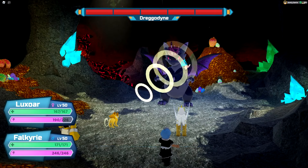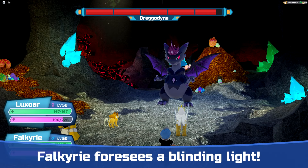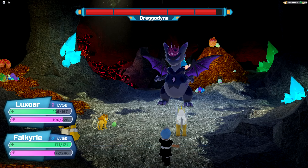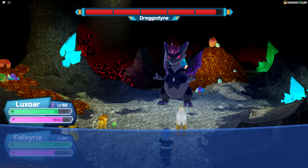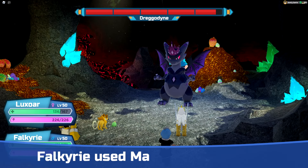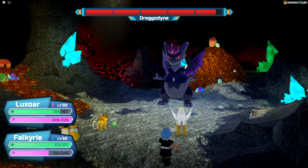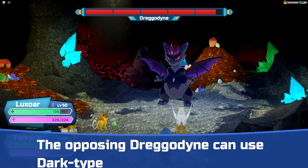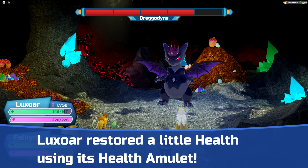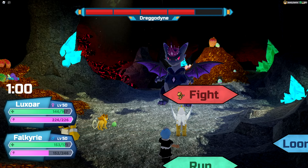For turn 1, Luxor will want to use Luminous Roar to prevent Dragodyne from using Eggstorm, while Falkyrie sets up a Radiant Forecast. For turn 2, Luxor sets up a Scapegoat to prevent taking too much damage, while Falkyrie goes for a Magnify. For turn 3, Luxor goes for another Scapegoat if the first one was broken, or waits to recover energy, while Falkyrie sets up another Magnify. At the end of turn 3, Radiant Forecast strikes, taking care of Dragodyne's first health bar segment — which will trigger it to remove our Magnify stat increases — and Luminous Roar's effect also ends.